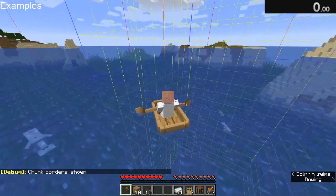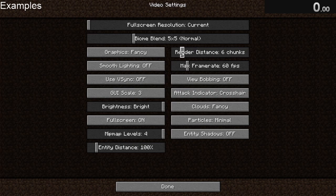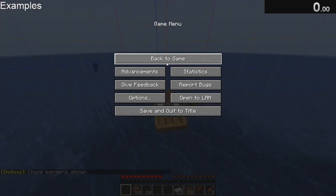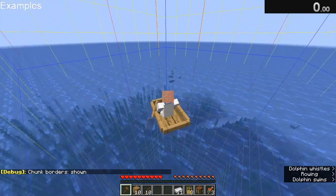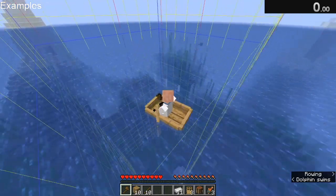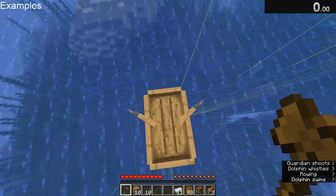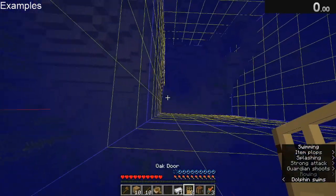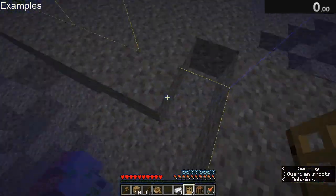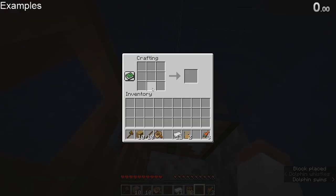In his video, he basically describes a method of looting a monument 100% of the time without ever getting mining fatigued. This is basically lowering your render distance really small from really far away, so you never let the monument fully render in. You never let the elder guardians render in, so they can't mining fatigue you — they're essentially frozen. Sometimes it's not the best idea to do this in case you need to look for more shipwrecks or ravines, or things to lower your render distance from so far away.